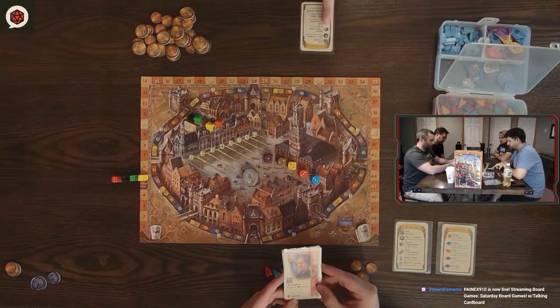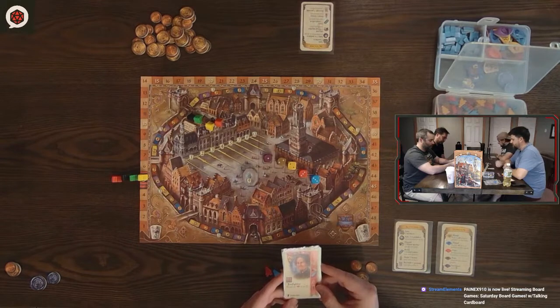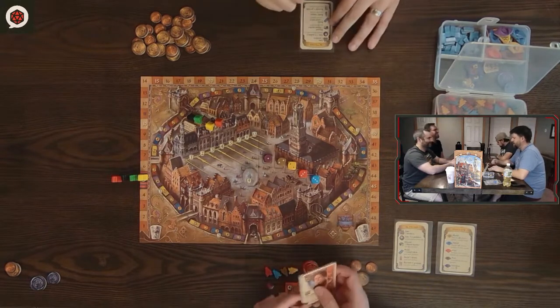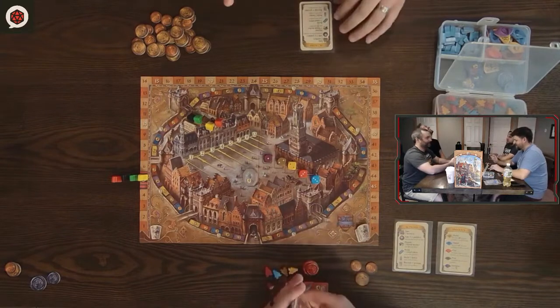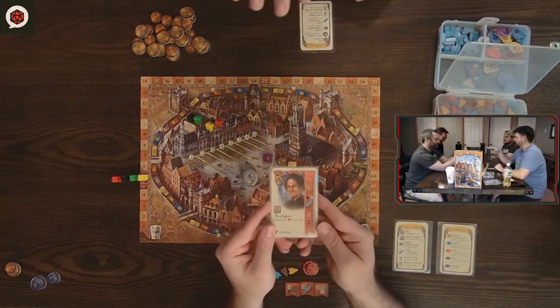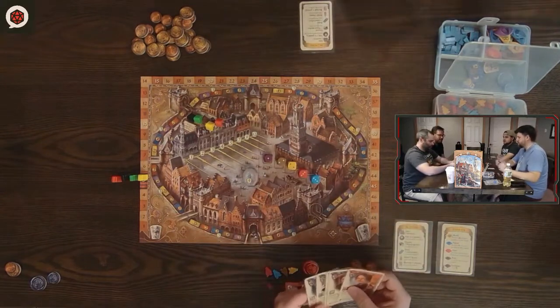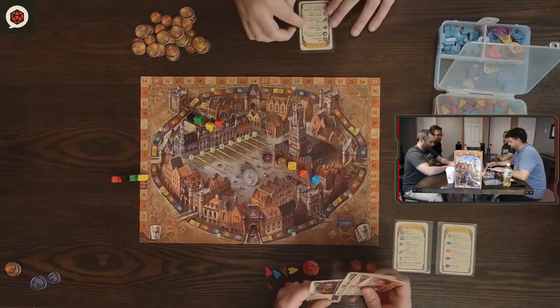The next action down here is discard a threat marker, which I'll get into later. But that's just another thing you can do. Threats are generally bad. You can discard the color of the card that gets rid of the same color threat to take a victory point. So that's very simple too.